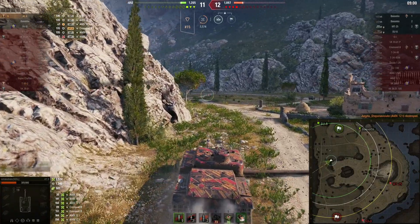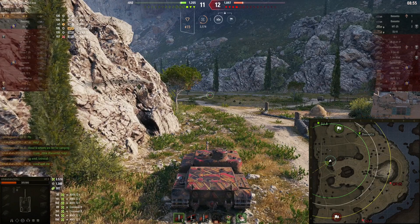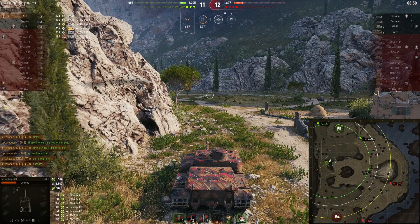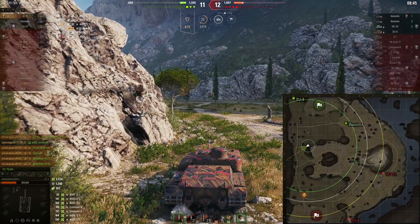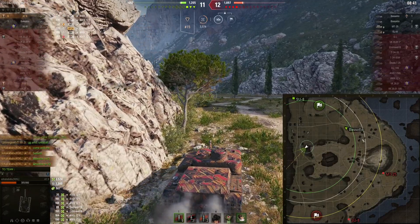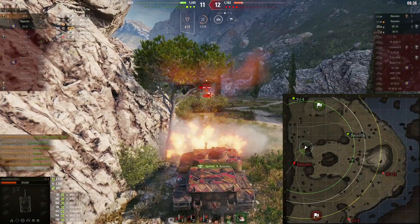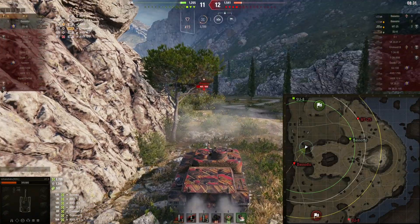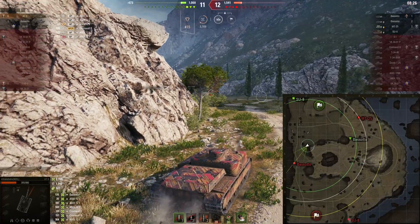Just like that we are on six kills with 3600 damage. I was hoping the friendly Basotto would come with me but he decided to move in a totally useless direction, as you can see on the minimap. Enemy Basotto then appears in front of me. I put a round into him but sadly, even though he is tracked, he is behind a rock.